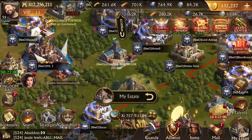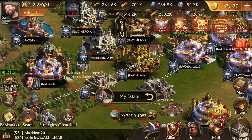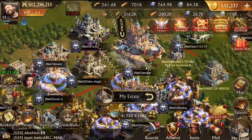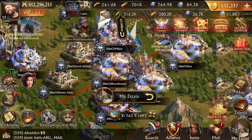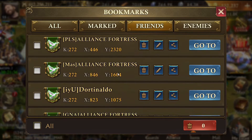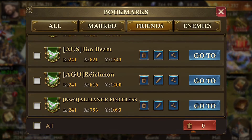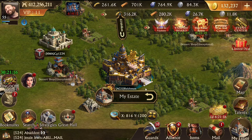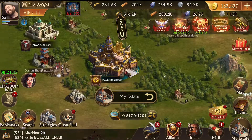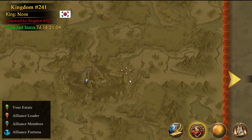These guys are all still shielded. I came in here yesterday and scouted a bunch of people, got a couple of hits in, but there were no troops and no resources. It looks like all the same people are still unshielded with nothing new. I'm going to another bookmark. I'll check on this guy - he's only got 153 million power left, so somebody already hit him. I bookmarked him probably when he had more troops, and now I think somebody already got him.